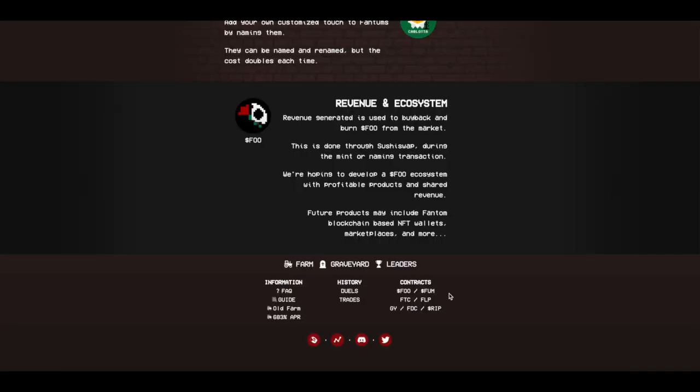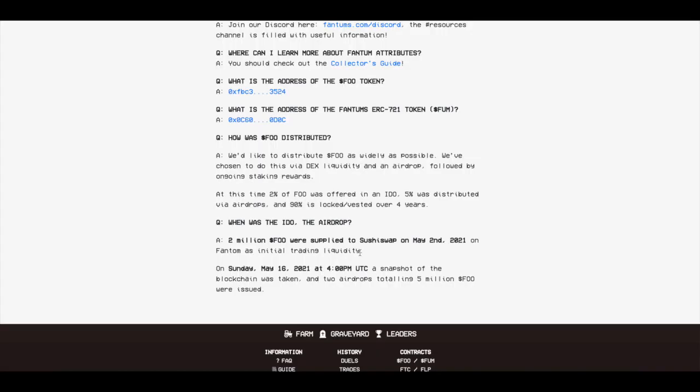They have a token in the economy called FU. FU has a total supply of 100 million. 10 million was released in the initial launch. Of that 10 million, 2% was offered at an IDO, and if you participated in that IDO, 5% was distributed via airdrops. Another 2 million were supplied via SushiSwap, and the rest went to the team. A very small allocation went to the team and the rest of the 90 million is locked into a four-year contract.